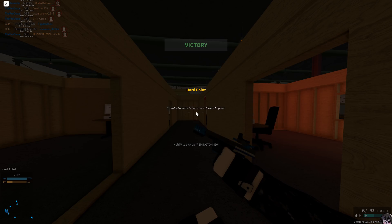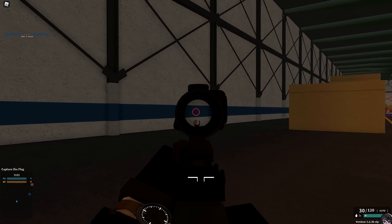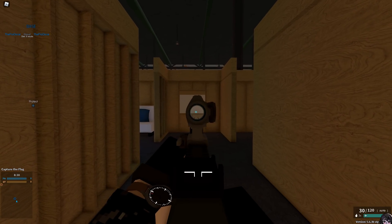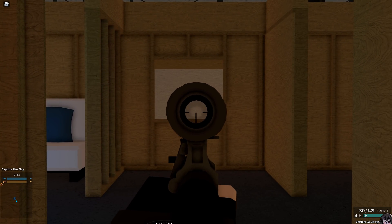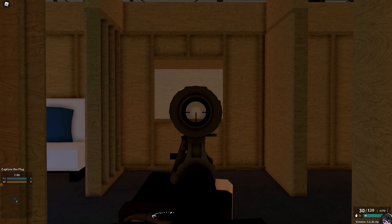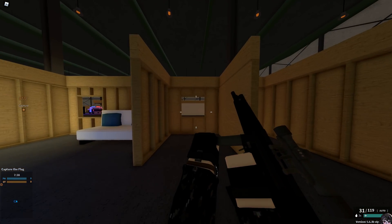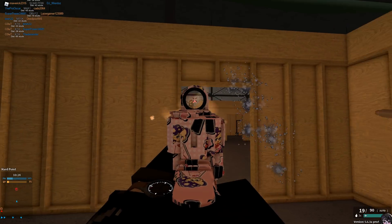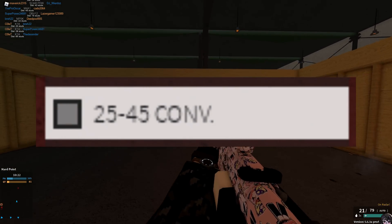Next up are the new sights added to the game: the OEG scope, the TA44 ACOG, the Cobra EKP sight, the Micro Dot Mini, the Micro Dot SRS, and the Hen Solved Z24. I'm not going to state my opinion on these sights — if you like a sight you can use it, if you don't, you don't have to.